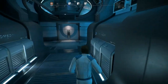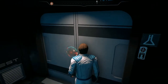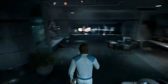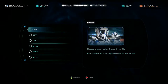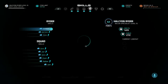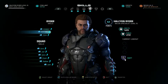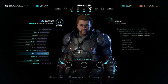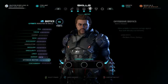Like assault rifles and start specializing into that. Or pistols? Yeah, re-spec station, okay. 20 credits to reset — that's pretty good. I definitely want some things in here. Go with that.